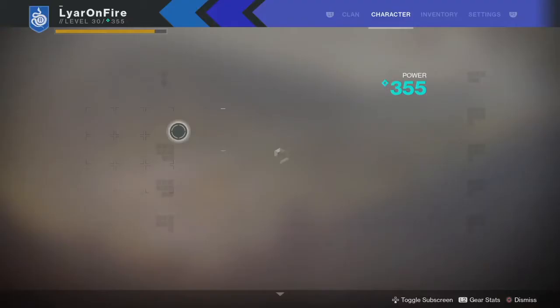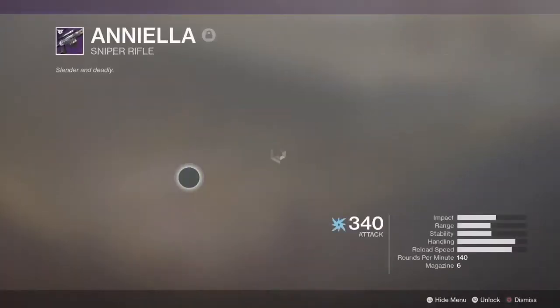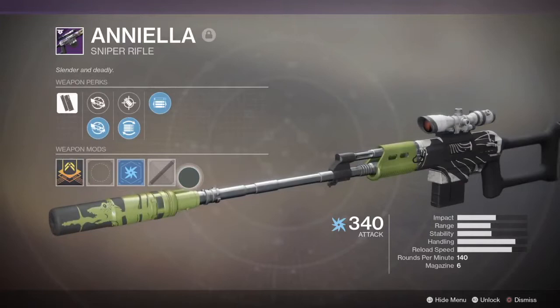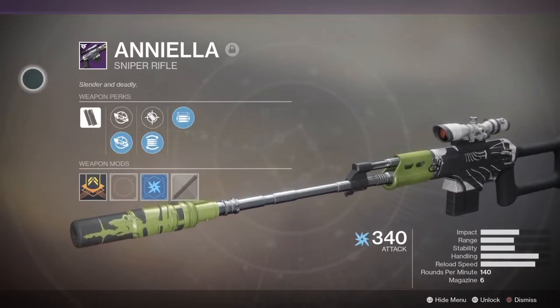Hey guys, it's Lara here, welcome back to another video. Today I'm going to be reviewing a new weapon that came with the new faction rally — dropped today or yesterday, I'm not sure when this video is going up. I'm going to be reviewing Daniela... I really don't know how to pronounce the name. Anyway, description is 'splendor but deadly.' Let's go over the perks.